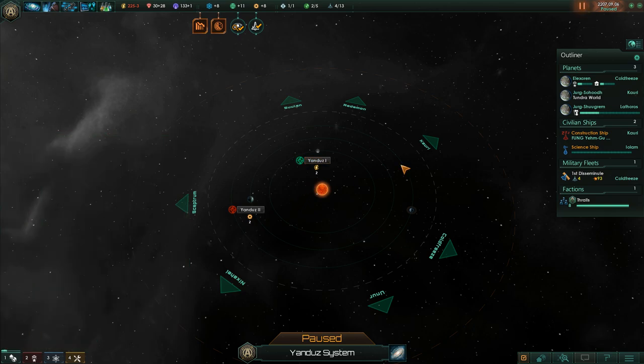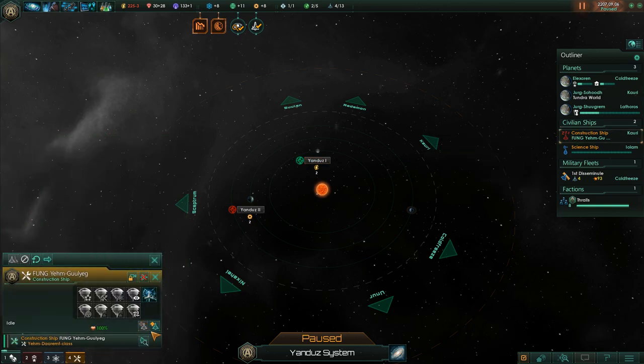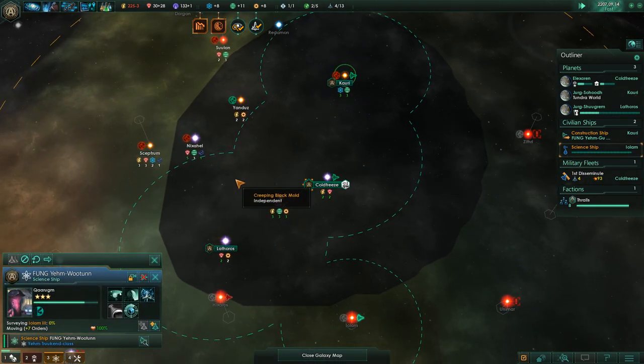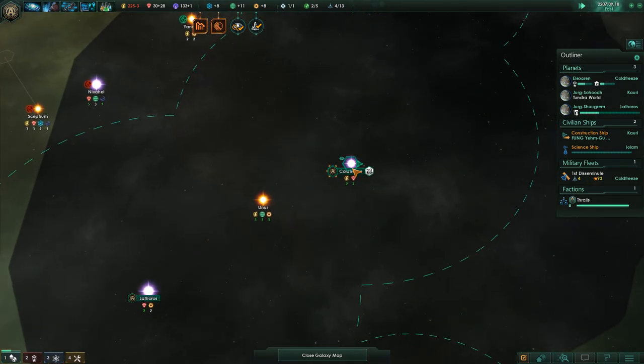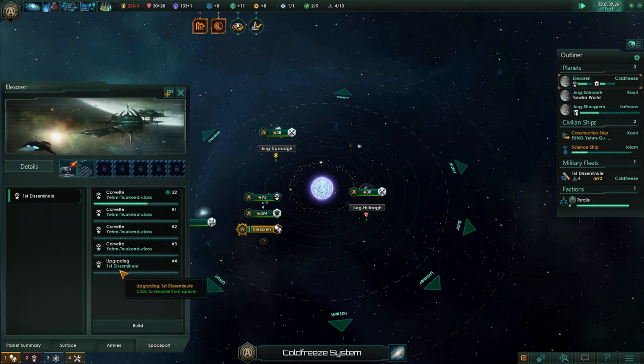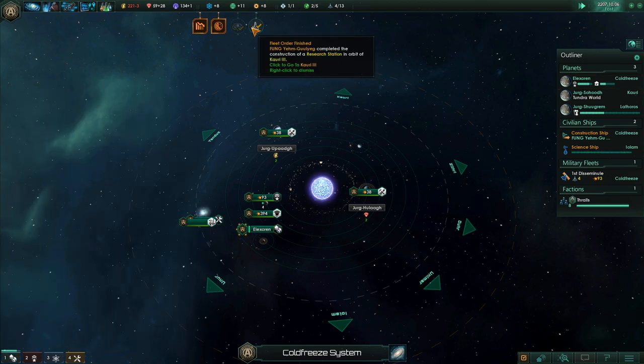Yeah, I think we should do that. But for now, why don't you go get upgraded? Get your slight upgrade to your movement speed. It'd be pretty cheap for him to do so. He'll end up queuing up in the spaceport here, upgrading that guy there. We still need these Corvettes, for sure.